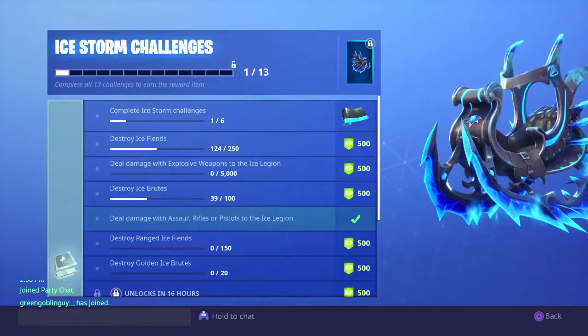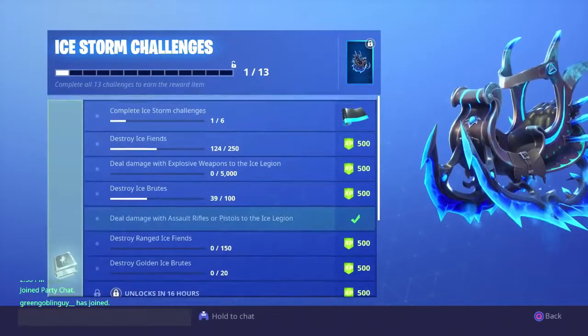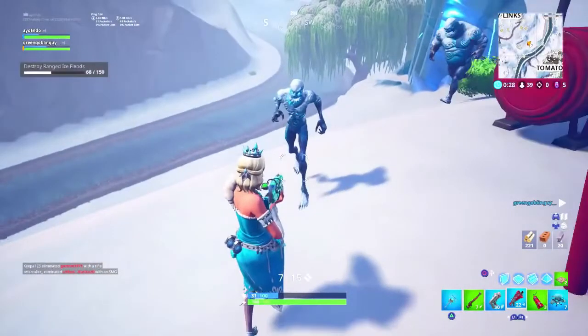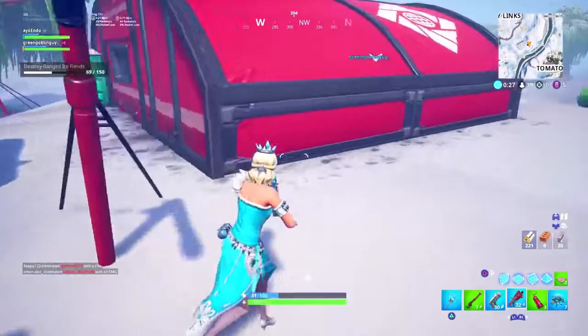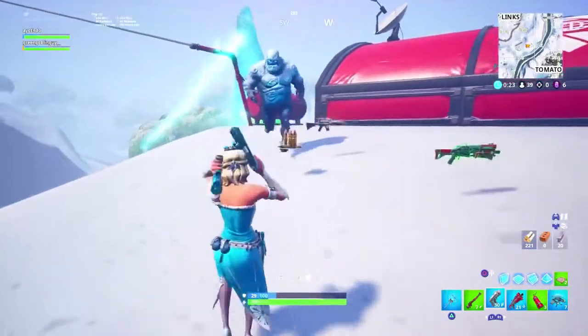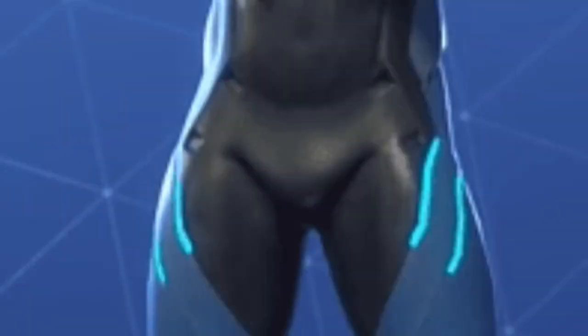So when we look at the ice storm challenges, let's look at the easier ones then we'll get into the hard ones. It says destroy ice fiends. Ice fiends are those — you see them, the ones that don't have a dick. I think Epic forgot to give them one. So Epic, if you're watching, please fix this glitch. You're telling me Epic decides to give the Carbide skin a big dick and they don't give the zombies one? Epic Games, what the fuck are you doing, man?